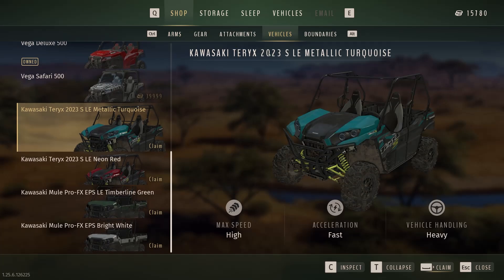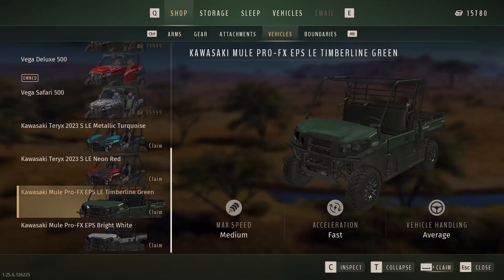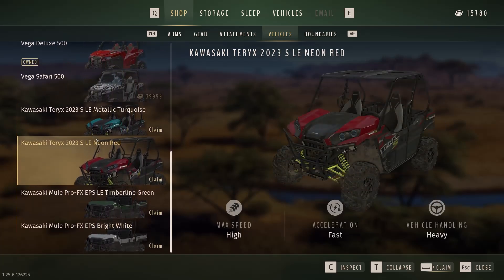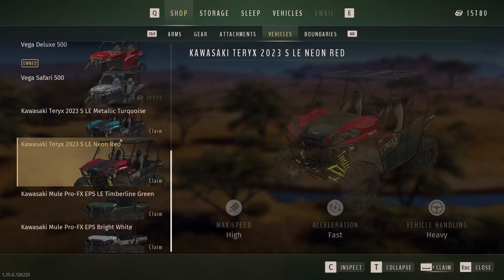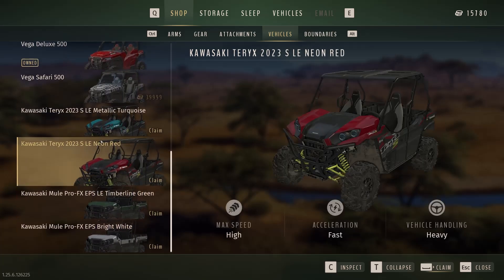It is the Kowaski DLC. You get four UTVs, all different. They all function the same. You get this red and this blue — they're just different colors. And then you get a green and a white, and they're all the same. Actually, I think the handling is different on these, and they are slower.